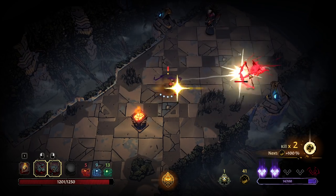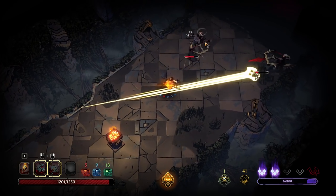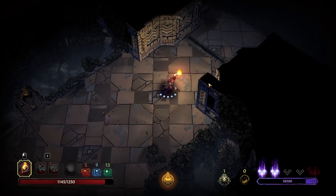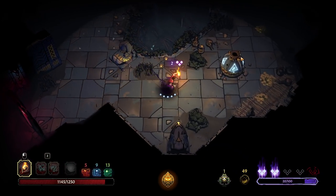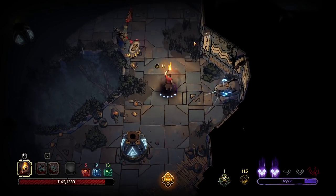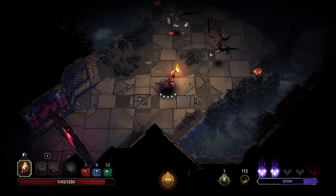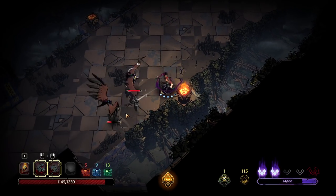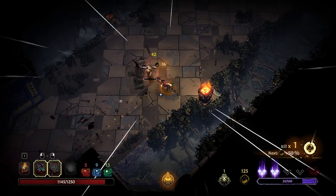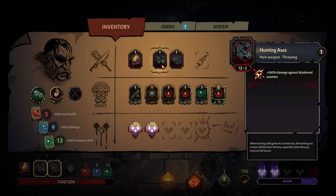We're doing some pretty solid damage there. He must have some kind of iframes after his dash — not fair, only I should have iframes after my dash. I'm not even going to begin to start parrying an enemy like this yet because we're doing just fine. We'll have to parry in the future — I'm almost certain that we're going to have to start doing that. I know that we can weaken enemies — somebody commented this already. I'm about to make you look like a fool.